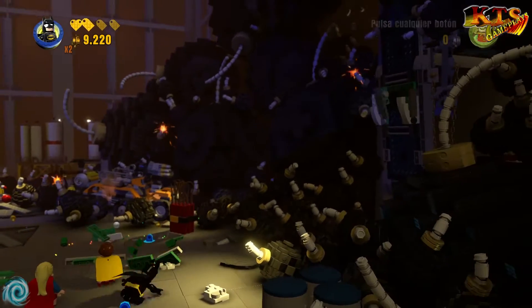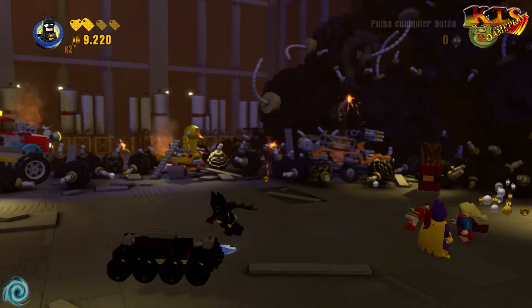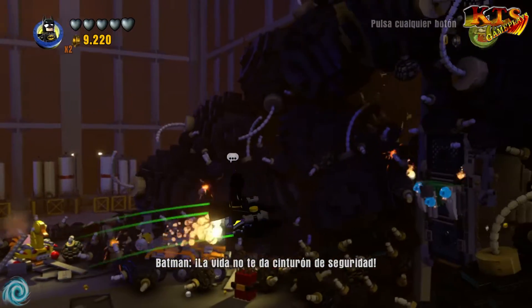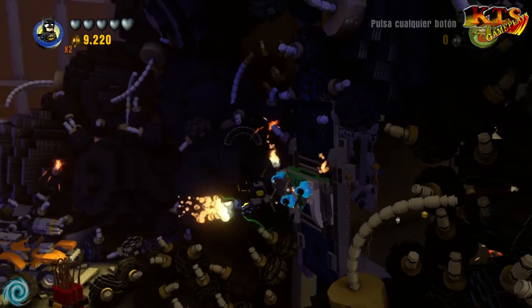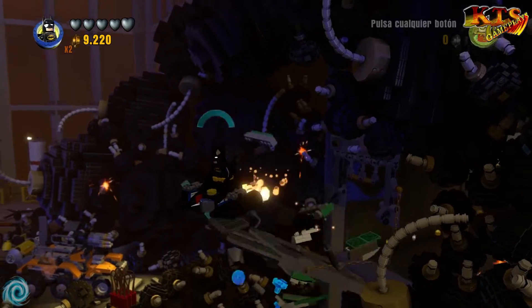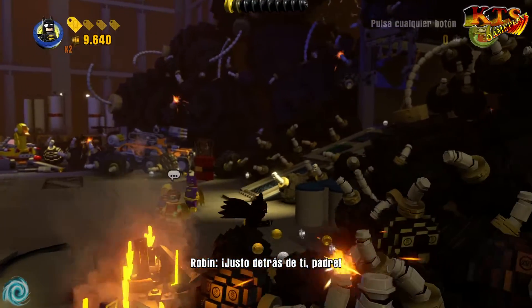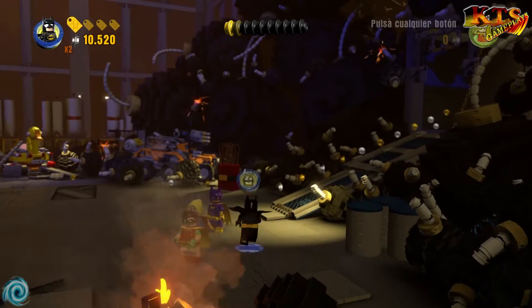Esto parece sencillo. Ahí está, reconstruimos para subirnos a la Batwing. Y con la Batwing, pues bueno, vamos a hacer de palanca con la barra de remolque. Ahí va. Este camino debería de ser el más rápido. Justo detrás de ti, padre.